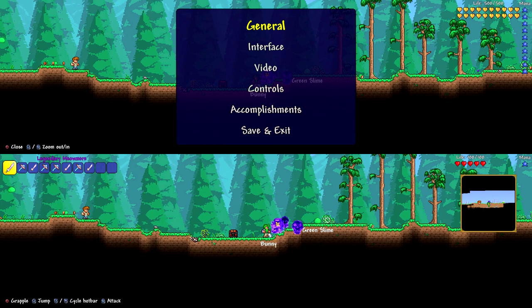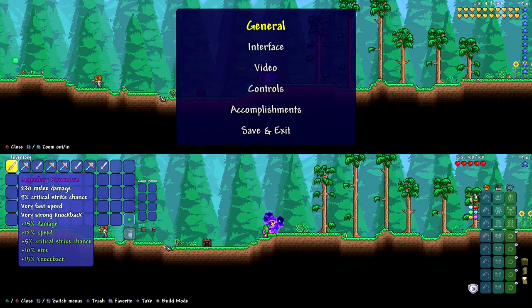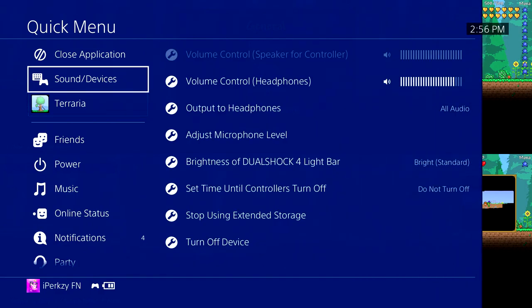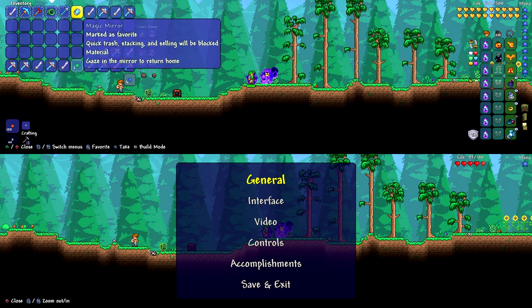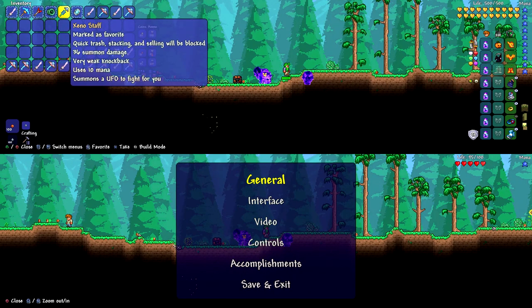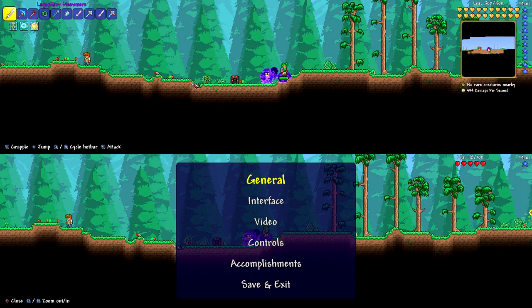Go ahead and throw your items back to your main character — make sure he gets them. Then log back into your main character. Once you've logged back in, you should have all your items and they should all be duplicated. You can go ahead and count — I should have eight Meow Mirrors and eight Cosmic Car Keys. So yeah guys, that's how you do the glitch.